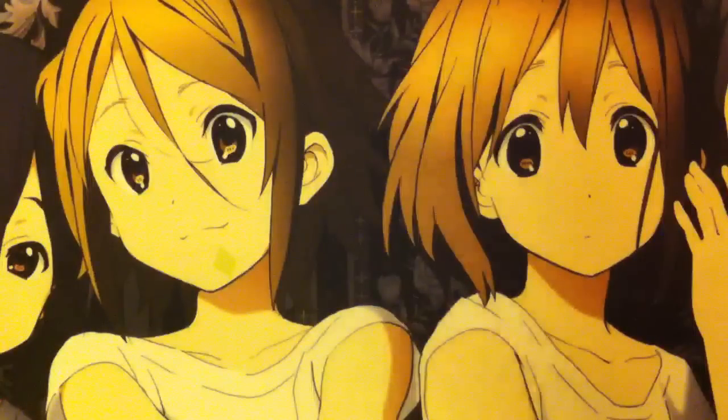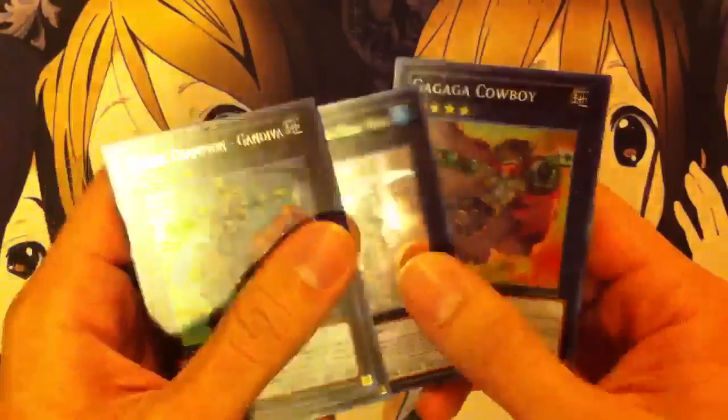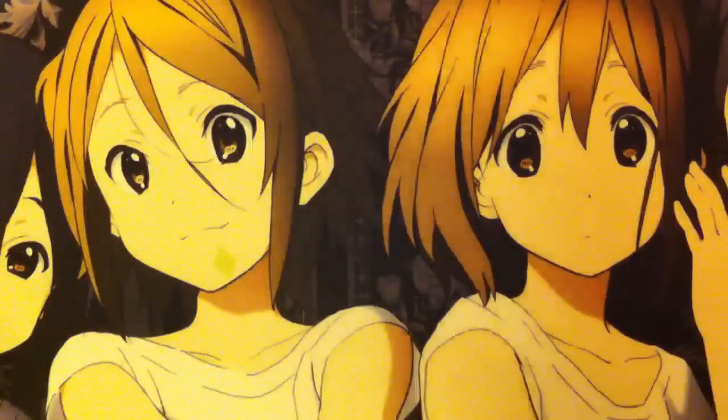I haven't had too much luck with Return of the Duelist, but I'm doing good so far with Abyss Rising. Just to do a quick recap — we got four exceeds too, so that's pretty sweet: Gandiva, Abyss Gaios, Shark Drake Weiss, and Ga Ga Ga Cowboy. Everything is for trade, so if you guys want anything, just send me a PM and we'll work something out. Hope you guys liked the video, and Kira Twig out.